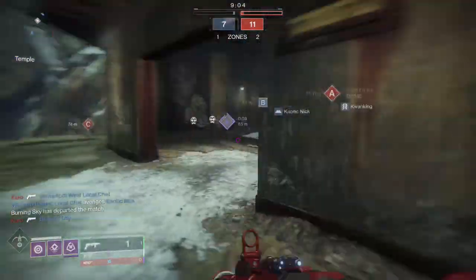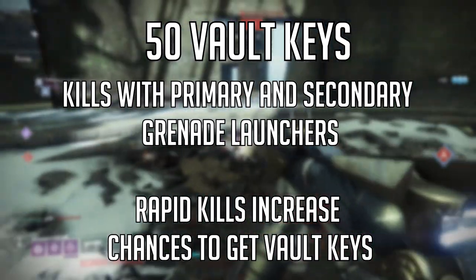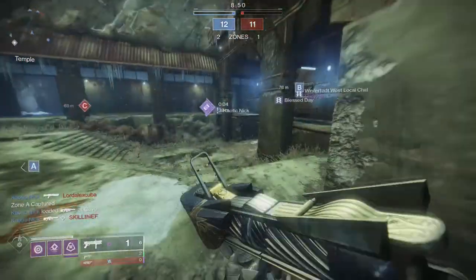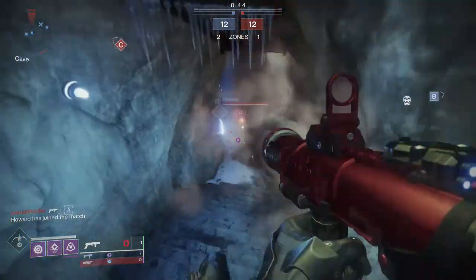To get the catalyst, go to Banshee and he'll give you a quest that basically says get 50 vault keys. It's simple — just get kills with a kinetic or special grenade launcher, and rapid kills increase the chance of getting vault keys. The best combination would probably be Mountaintop or Malicious Birthright paired with Fighting Lion for the kinetic.